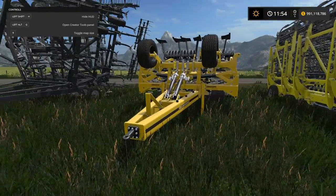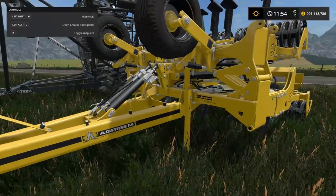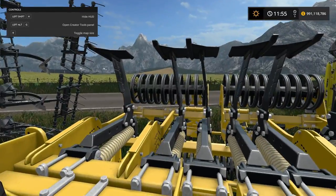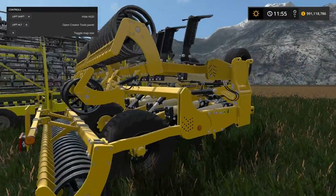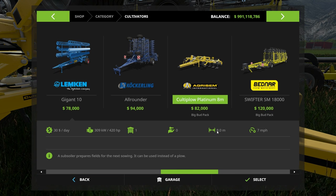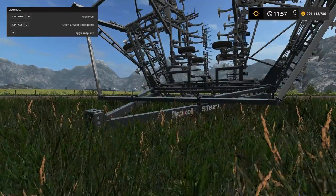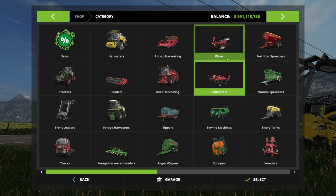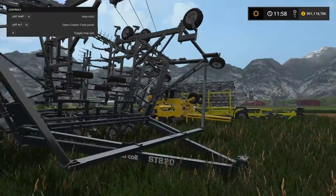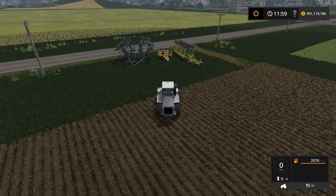This one here is probably the most interesting one in the pack for me because I play a lot of British maps and this kind of would go on a British map. This is the Agrisem Cultiplow — as you can tell by the name, this is a cultivator and a plow in one. If we jump up here, you can see we've got these subsoilers or chisel plows at the front, and at the back we have the disc cultivator. So this will basically plow and cultivate at the same time. In the store she's $82,000, working width of 8 metres, and requires 420 horsepower. Now this one here looks like something out of Saw — this is the FlexiCoil ST820. This thing is 24 metres working width and $186,000. 24 metres and 500 required horsepower. I'll get these all unfolded now so you can see.